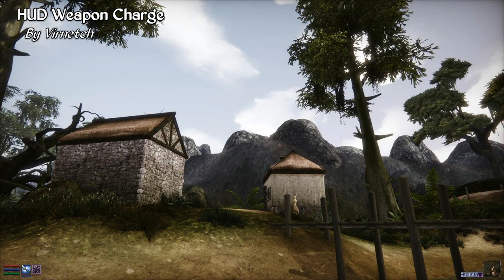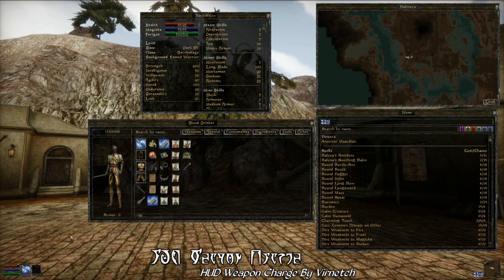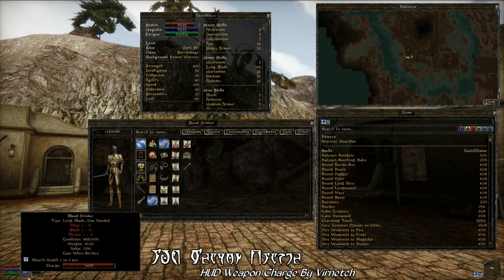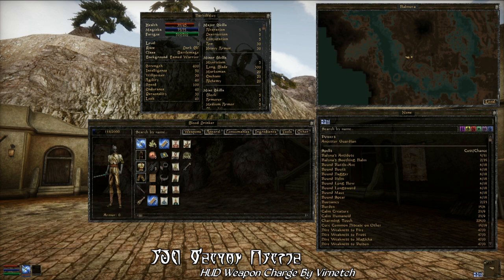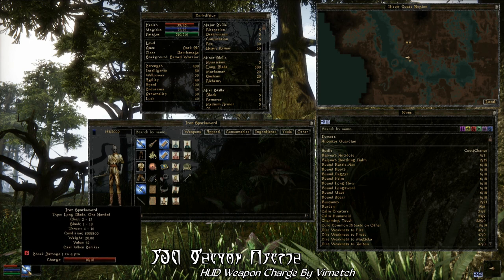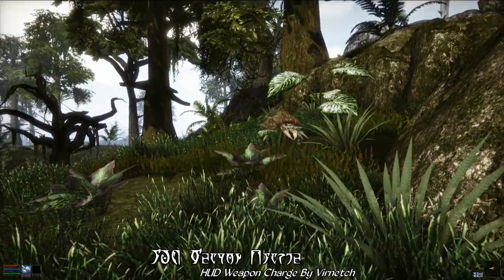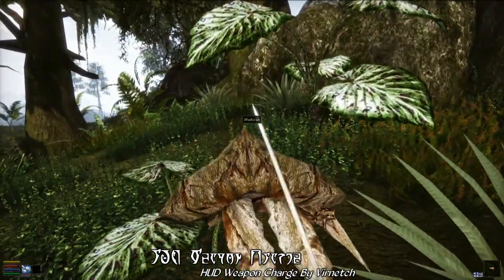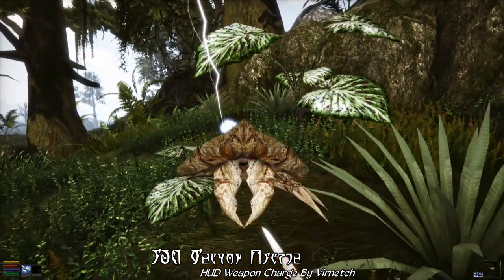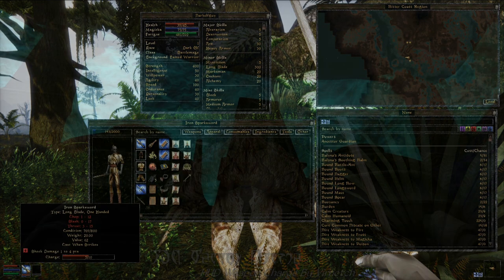Next, we're taking a look at HUD Weapon Charge by Vernetch. This simple but popular mod adds a fill bar underneath your weapon icon if you have an enchanted weapon equipped, showing how much charge is left on it. For example, if you have a spark sword that deals shock damage, you'll now be able to track how much charge your sword has before needing a refill. It's an incredibly simple mod, but extremely convenient and a great gameplay addition.